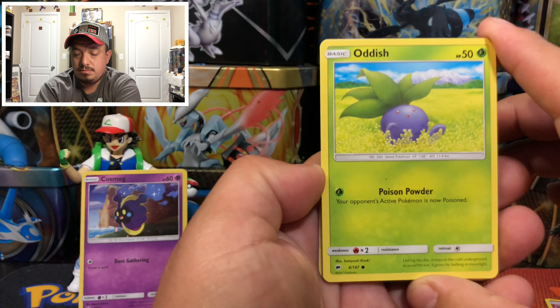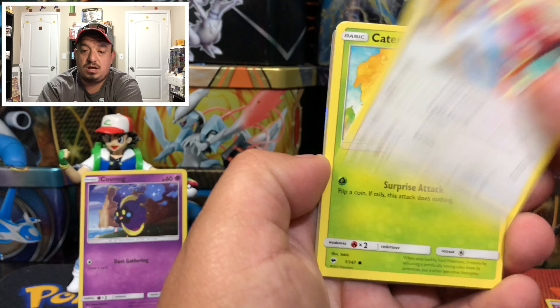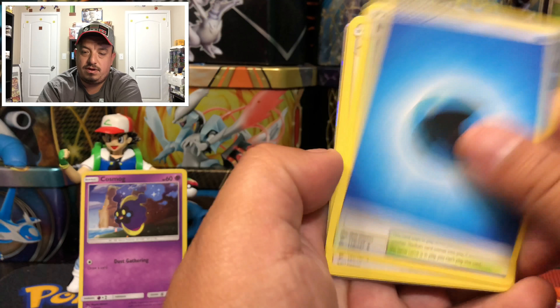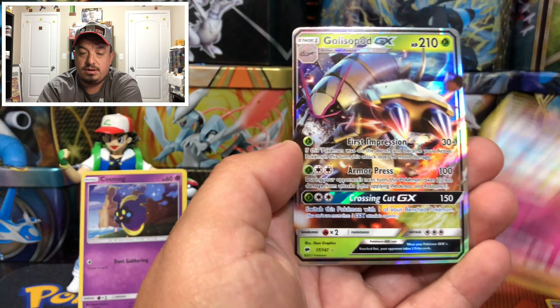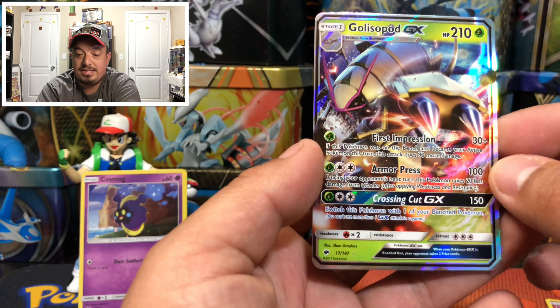We have an Oddish, a Porygon — hashtag safe Porygon — a Ride On, Kirlia, and a Golisopod GX! That is an awesome pull right there — check that out!